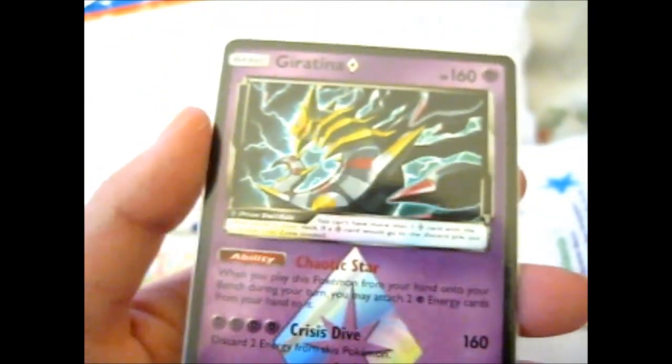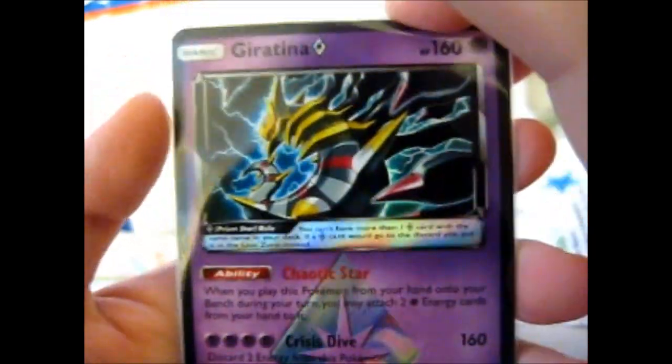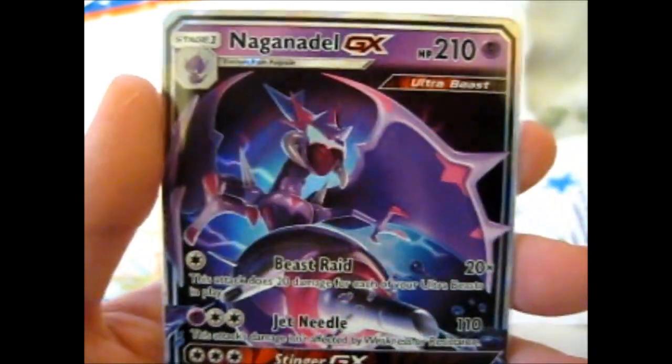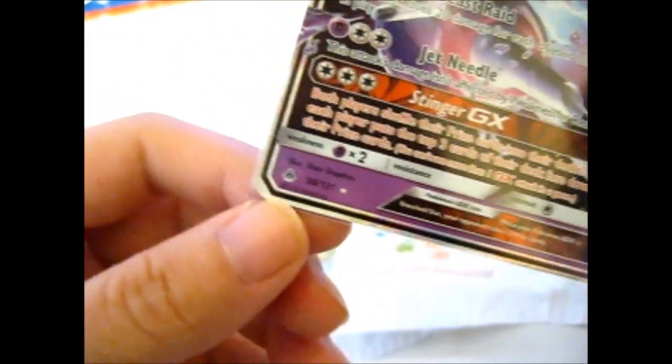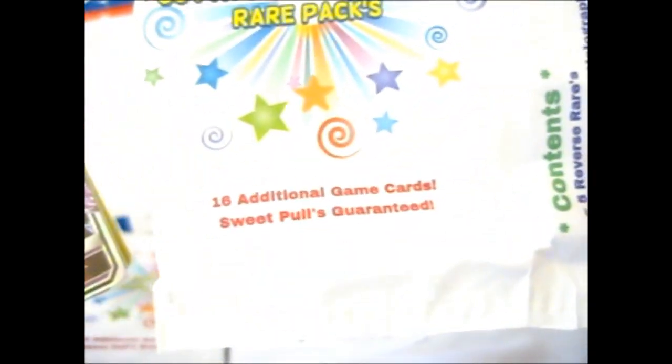And our Ultra Rare is a Prism Star Giratina, a Ganondel from — is that from Bun Light? Sweet, awesome. So that was the first pack. As they say, guaranteed sweetpools — sweetpools guaranteed — and they are awesome sweetpools. I love these. The Copycat card is pretty cool. I hate bees so Beedrill doesn't really count. Guzzlord is just like a slug dragon. Marowak — super cool.